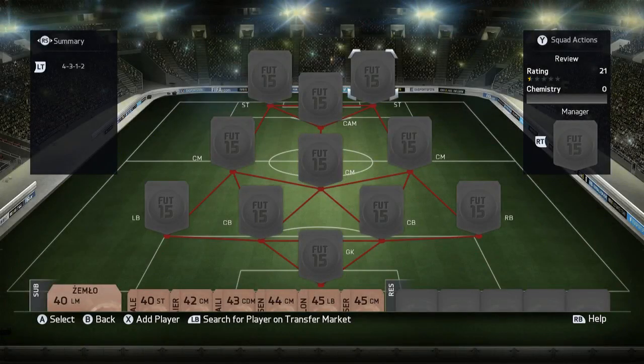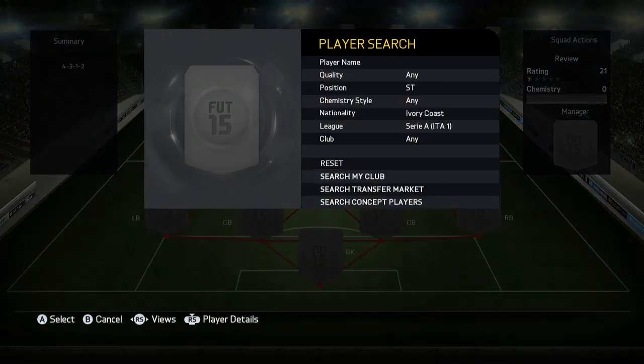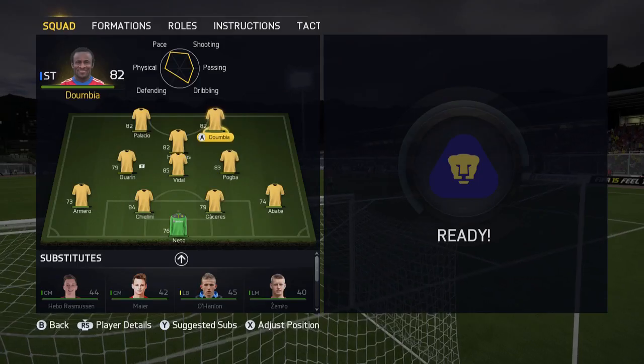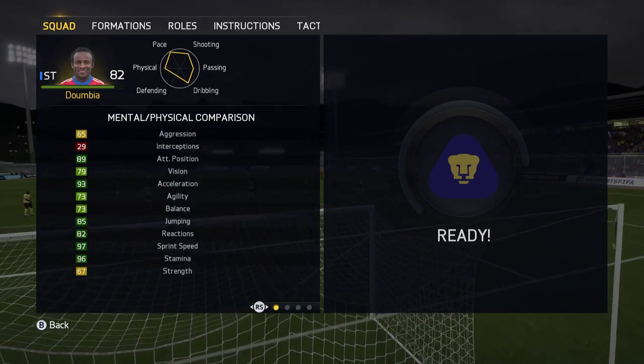Hey guys, how's it going? It's JT Judgment here again, back with another player review for you all in FIFA 15 Ultimate Team. Today we have got another one of the pink footies cards that was released a few weeks back. We have the 84 rated Ivorian striker from Roma — we have Seidou Dumbia.